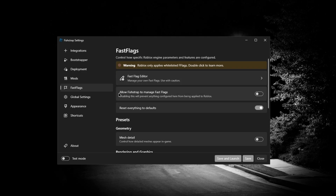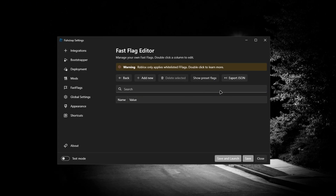When you open up Fishstrap, go straight to Fast Flags. When you go to Fast Flags, go to Fast Flag Editor and you'll see an option called 'Allow Fishstrap to manage fast flags.' Make sure that is turned on so it actually works. Restart defaults, turn that off if you have it on. In the Fast Flag Editor, go to 'Show preset fast flags' and see if you have any fast flags there.